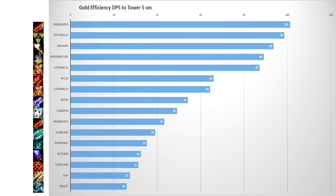This chart shows the damage to towers over 5 seconds. Comparing first item choices for Teemo, a fully stacked Rageblade is number one, which is no surprise. The top 4 items are all attack speed, which is the best stat for killing towers. At the very bottom, we have on-hit items and critical strike items, which are ironically typical sources of attack speed.